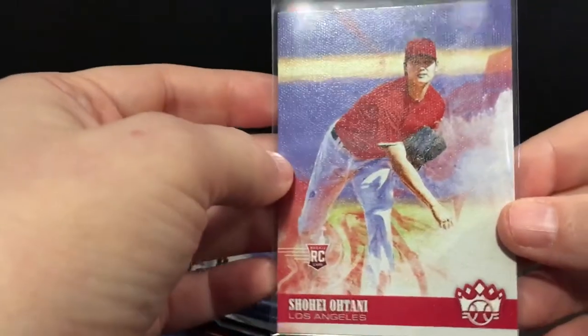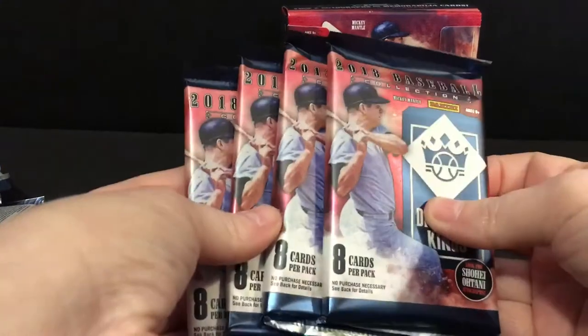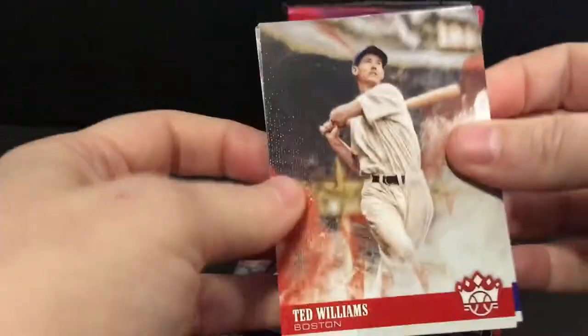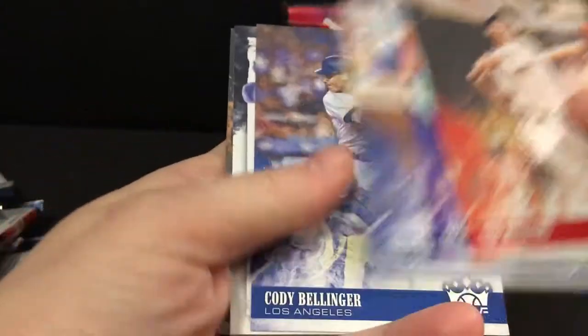George Springer and an Otani rookie red jersey — got both of these. There are multiple versions: this one is number 73, there's a white jersey that's number 76. Those were the two Otanis I had in box one. It looks like they loaded this product with Otani to make sure everybody gets plenty, which I have no problem with.